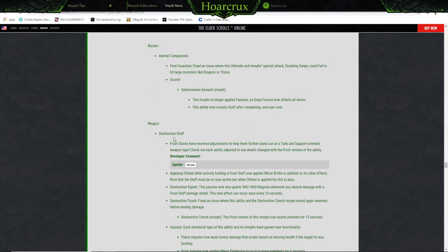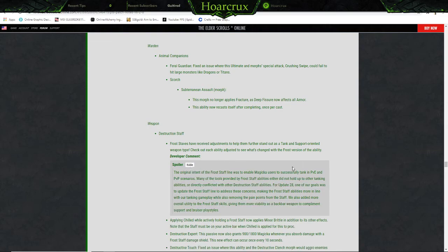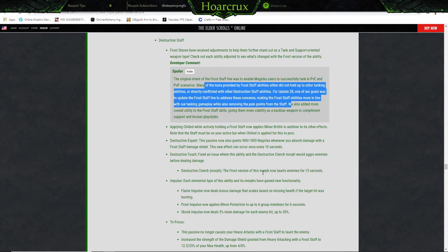Destruction Staff: Frost staves have received adjustments to help them further stand out as tank and support-oriented weapon types. The devs say the original intent of the frost staff line was to enable magic users to successfully tank in PvE. Applying Chilled while actively holding your frost staff now applies Minor Brittle in addition to its other effects — note that the staff must be on your active bar when the chill is applied for this to proc. I don't know what Minor Brittle is — someone will have to look that up.